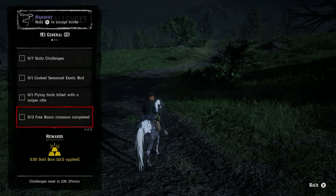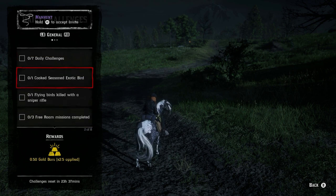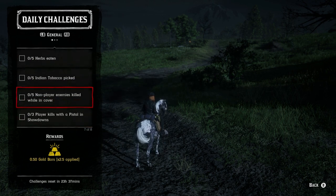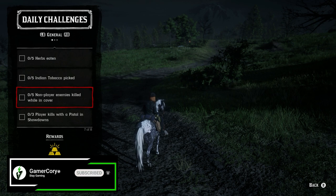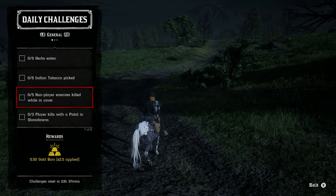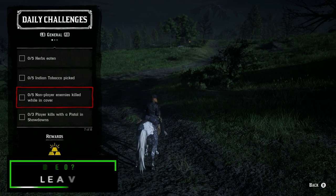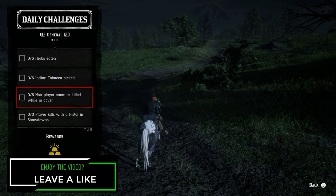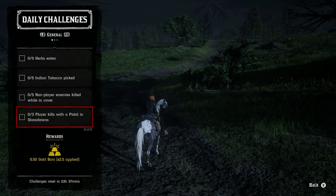Let's look at which challenge is super simple for today. We have NPC enemy kills while on cover — you can do this pretty much anywhere. A couple of good locations: Van Horn, which is north of Saint Denis, is a really good spot — shoot one person and the whole town comes after you. Same thing with Thieves Landing, which is south of Blackwater. Otherwise, you can find bootlegger missions through Maggie, bounty hunting missions, or gang hideouts. It's completely up to you, and it does not matter which weapon you use.